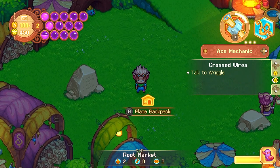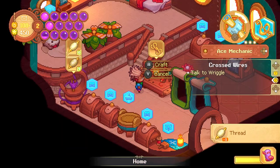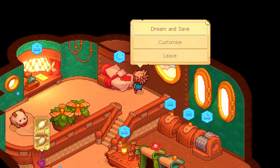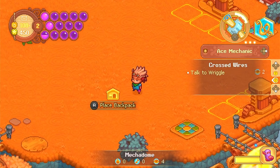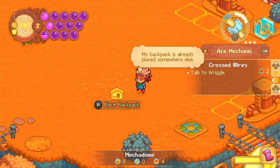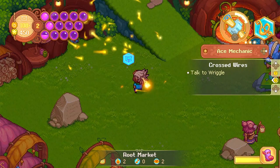First, always carry your bag. In this game, your backpack is also your house — it's a place for crafting and resting. If you go exploring somewhere far away like another island and you don't have your bag, then you cannot set up your home. So try to make a habit of bringing your backpack whenever you go out.